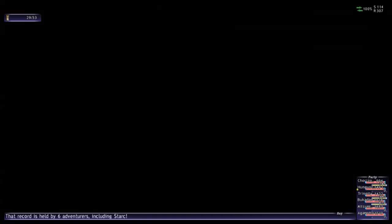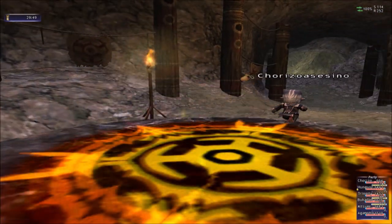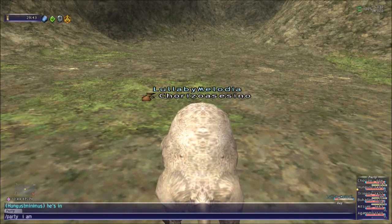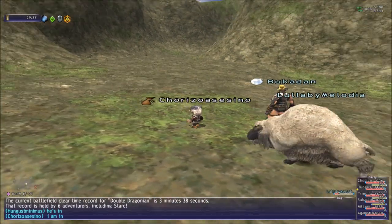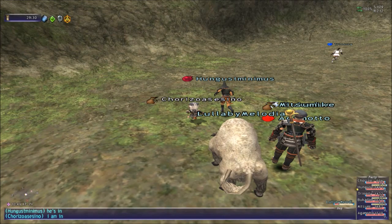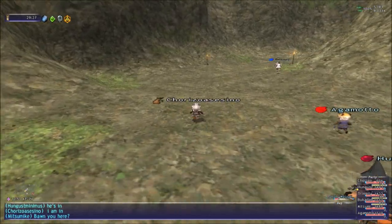People look for the Destroyers, so when they do this BCNM, that's what they want to get. We're going to need a tank, a healer, and a redmage. The redmage is going to sleep one of the dragons, because it's a fight with two dragons. We're going to kill one dragon and then the other one is going to be slept.